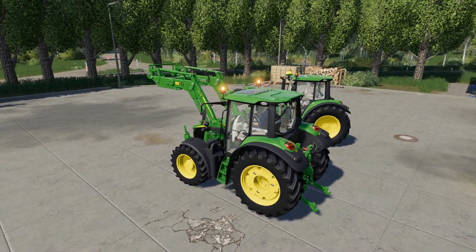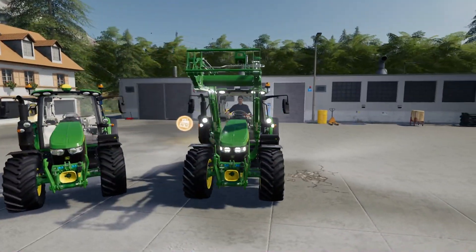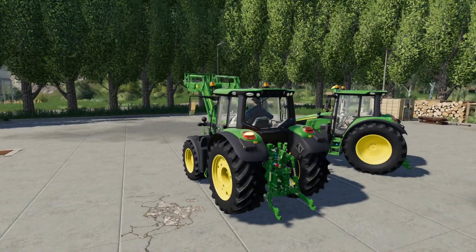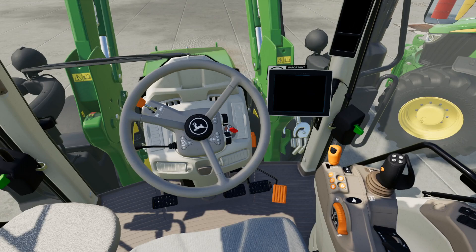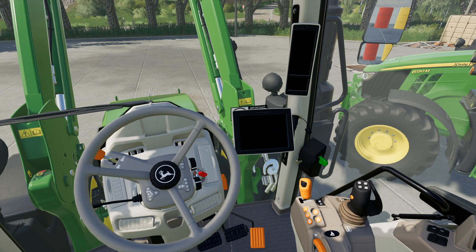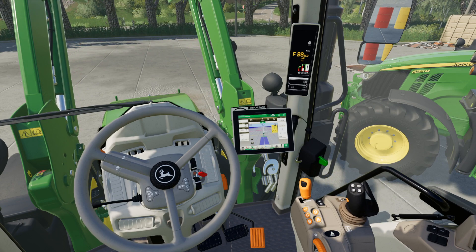I don't know if there'll be more options once they release. So we've got working beacons, front lights, rear work lights, front work lights, and left and right indicators on there. The loader does function with the joystick. When the tractor is running it will move — as we could just see, now it's running, the joystick works as we can see.